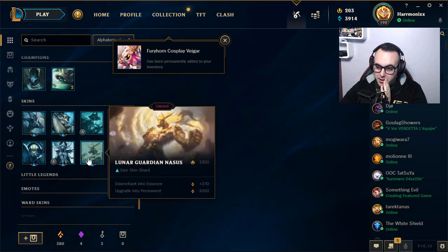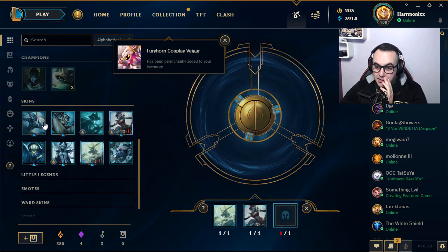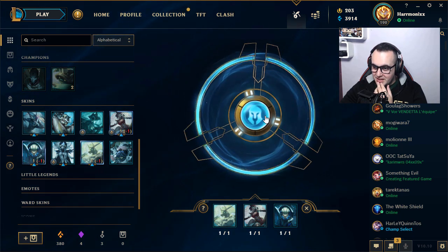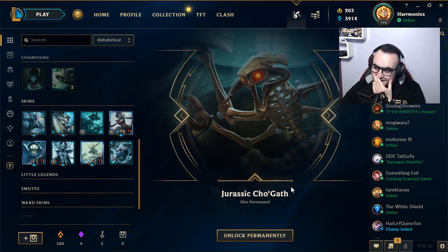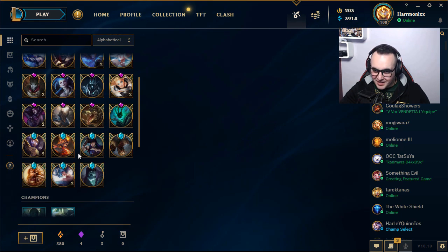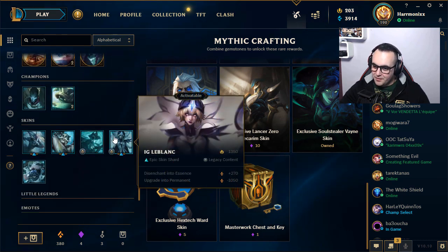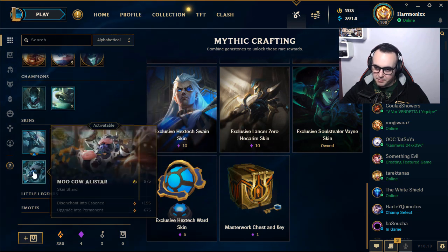Last re-roll — we're using Lunar Guardian Nasus, Firecracker Sejuani, and one more. Let's go! Please god... Jurassic Kog'Maw — shitty skin again! The re-rolls are like the true definition of injustice. Really, they keep giving you the worst skins possible in the game.